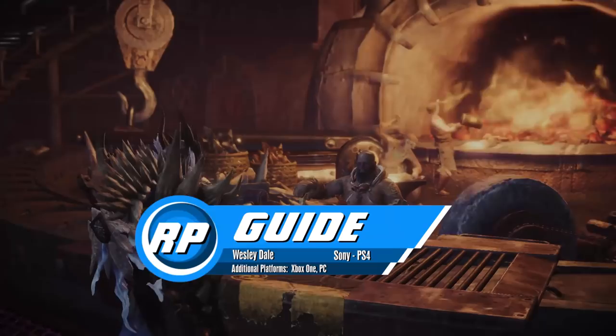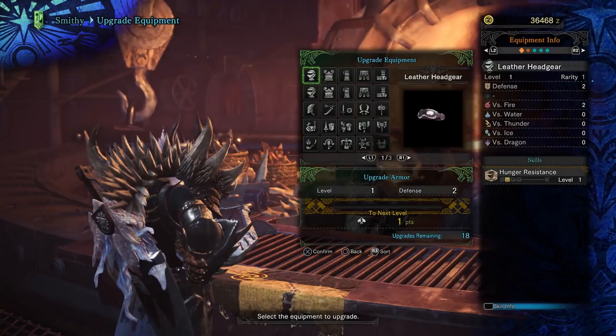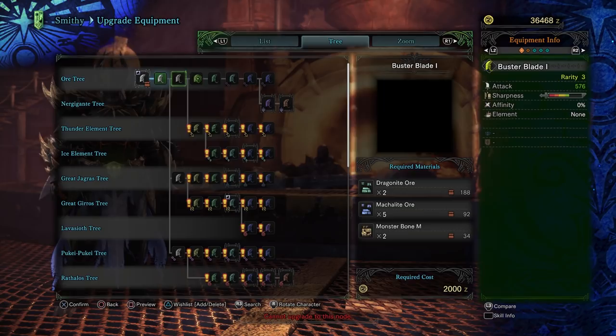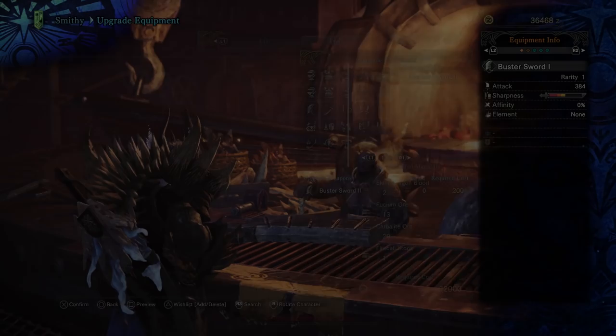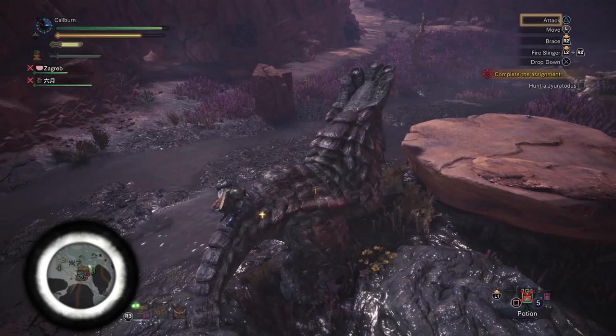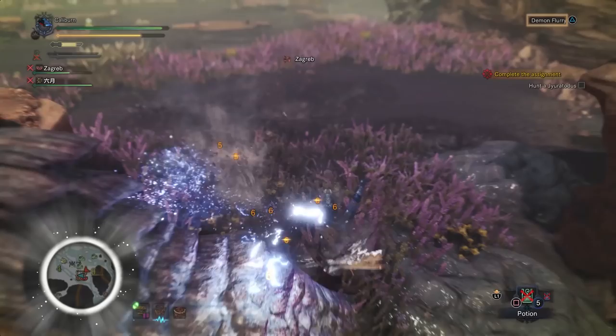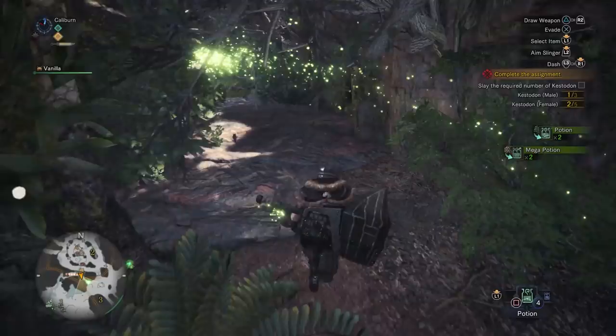Monster Hunter World's weapon progression paths are much simpler than previous games, but there are some standout paths you may or may not notice. This guide series is going to focus on weapon upgrades to take you through low rank and high rank as painlessly as possible for each weapon type. Since we're talking about flying through the early game, we don't want to sit and farm monsters for days. You will need to farm a bit following these paths, but hopefully not too much. The majority of the parts come from easier monsters, which should make progress fairly painless.